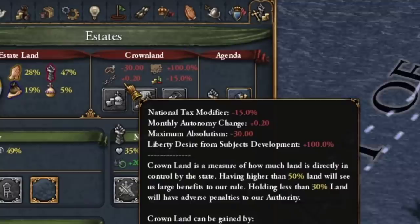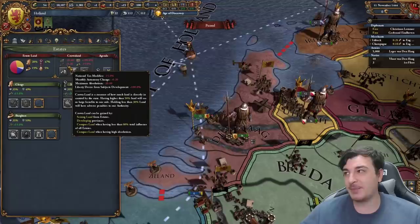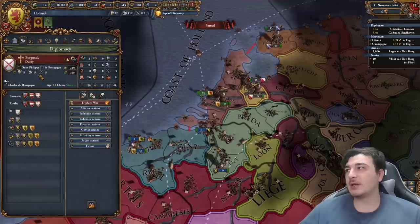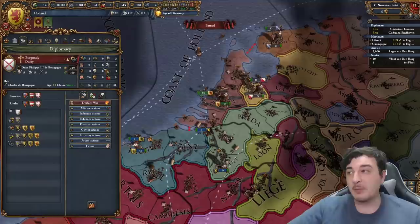Even though crownlands is 5% with the recent patch, you always get 0.20 autonomy monthly, so you don't actually need to develop any of your provinces. We also set up our fleet in the English Channel and will be building a few more ships - aim for about 30 light ships in the early game. We obviously start as a junior partner of Burgundy. Some think that's not so bad because of the starting 555 leader, but it is bad.